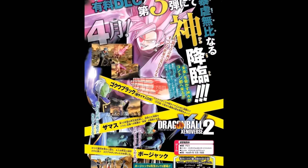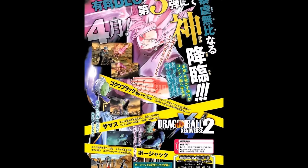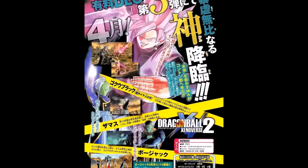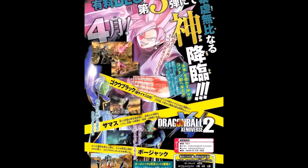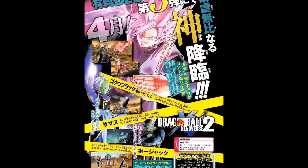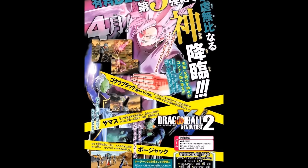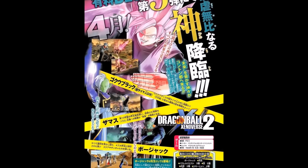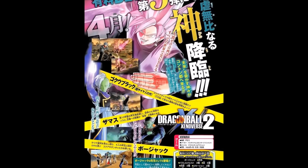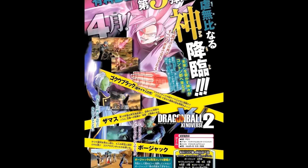As usual, DLCs come with new attacks, new outfits, new poses, and new quests. From the images on the scan, there are some new attacks — Goku and Zamasu's signatures include the energy sword they create from their arms. There might be new moves for Bojack, or they may bring costumes of Bojack and Zamasu.